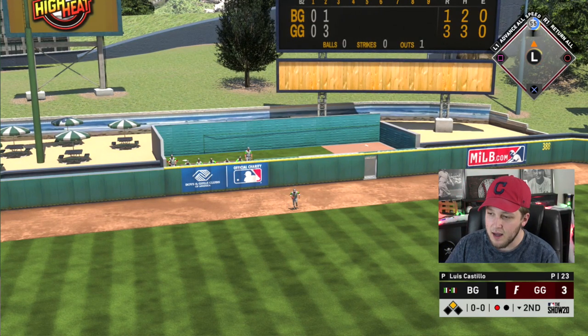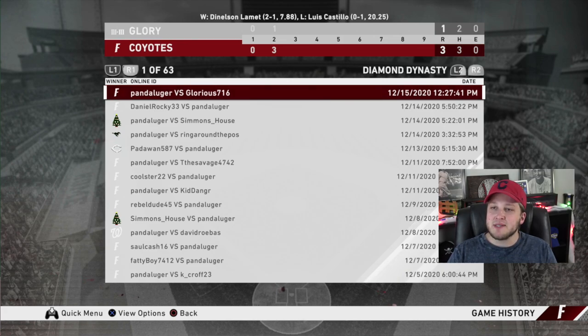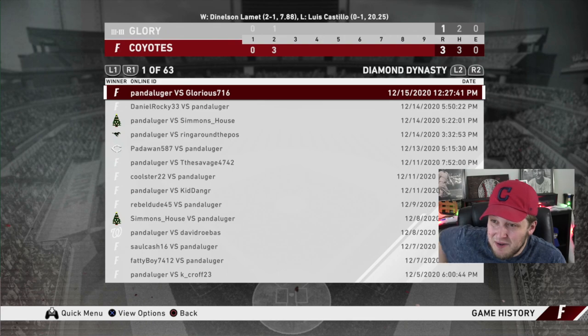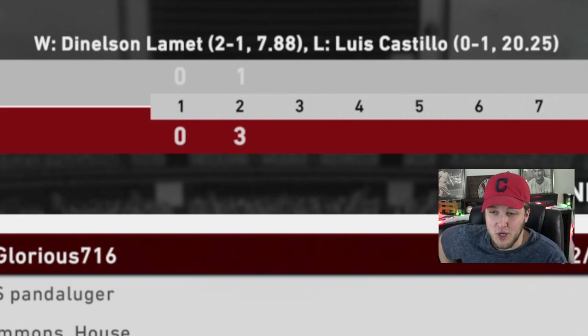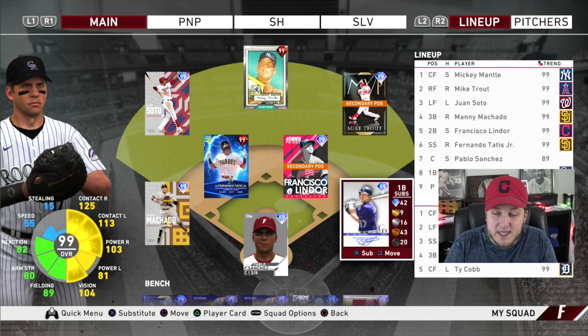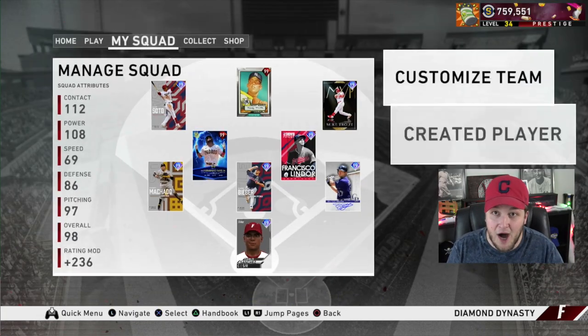Is he quitting? Wait — I think he just quit. I'm almost certain he just quit the game. Thank you, baby Jesus. As you can see, it gave me the win. Denison LeMet is two and one with a 7.88 ERA — that's actually not too bad, considering Luis Castillo was at 20.25. So we saw that no PCI worked in ranked seasons.